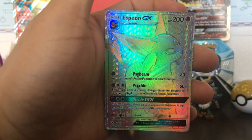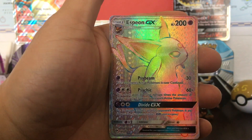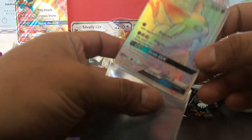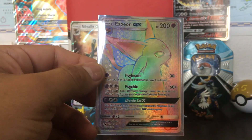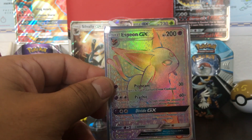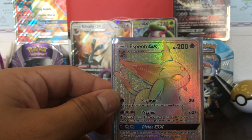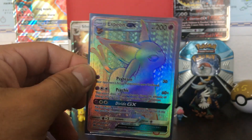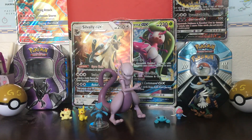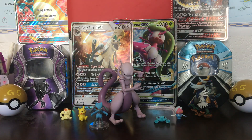Oh my god — an Espeon GX Rainbow Rare! Jesus! The best way to come back! I never do this on video but we have to. A Rainbow Rare Espeon GX! Wow. The last Rainbow Rare I pulled was Tapu Lele from Ultra Prism. Look at that beautiful Espeon. Man, if it was Umbreon I would be going crazy — Umbreon is my favorite Pokemon from the Eevee evolutions.